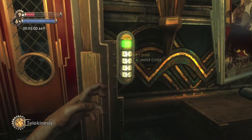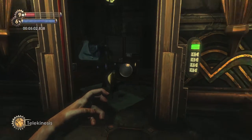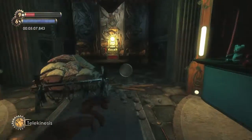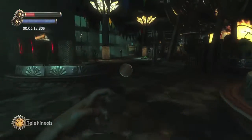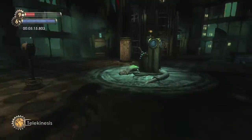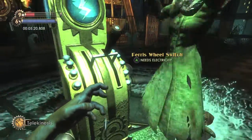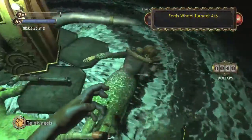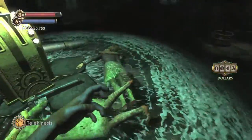Then head into the 1951 room — the combination is 1951, obviously — so punch that in to get access to this room. There's another splicer in here, so get her chasing after you to charge up the lever. This one tends to get lost since she's kind of far away from the lever, so make sure you check up on her and lead her back to the main room. Once you stand over here, just let her hit you and static discharge should charge up the lever. Once it's charged up, flip it. You can also loot all their dead bodies — one of them has a first aid kit, which is pretty useful for later.